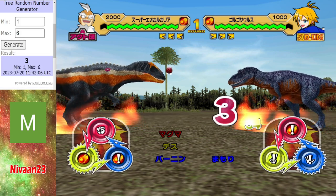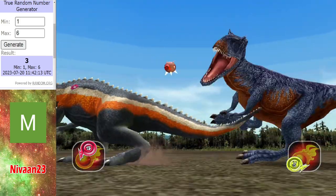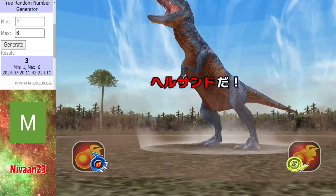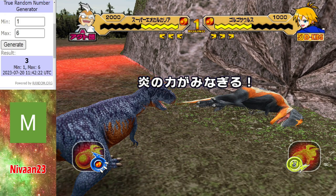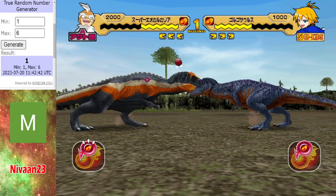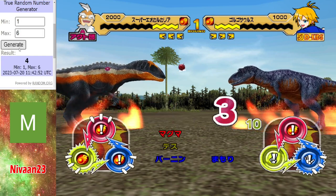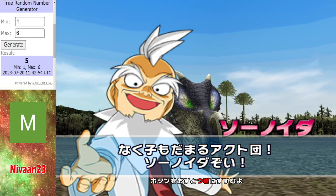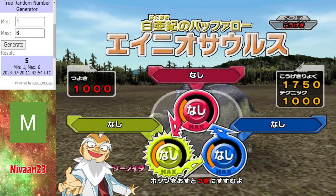Nervan 23 has already done enough to qualify for the last 16, but they'll want to get as many points as possible since it will matter going into that last 16 — you get a better seed. Getting the first hit, but the Gorgosaurus strikes back with a wall smash — this is gonna do some damage. We got a Deathfire triggered — will we see it? Eocarcharia is getting worn down. That's a crit — he's killed it. Unfortunately for Nervan 23, they're coming away from this trial with no points, but they've already done enough to qualify.